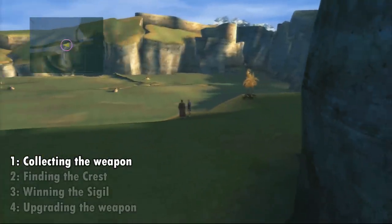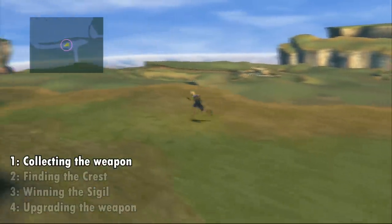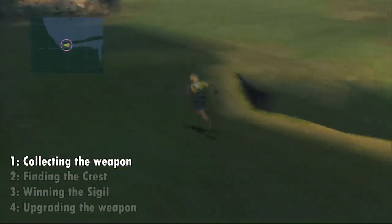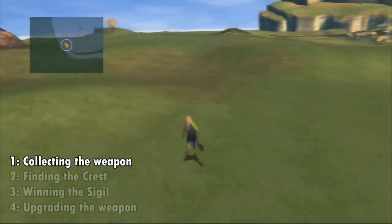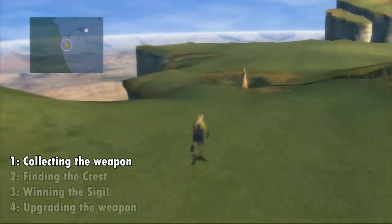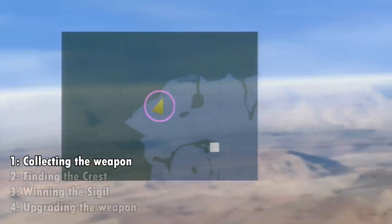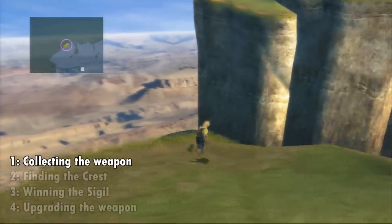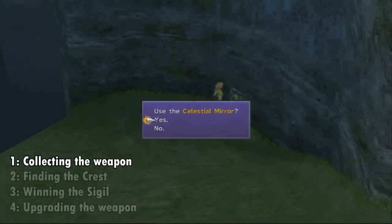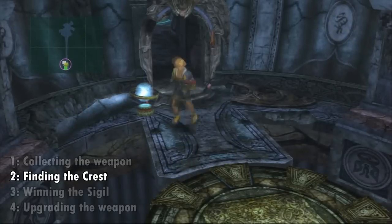Now that we've completed the race and beaten the trainer, you'll notice a man standing here — this is the man that has been blocking the entrance to Tidus' celestial weapon. Normally he wouldn't let you go down there, but he'd leave a clue that if something exciting were to happen, he'd have to watch it — hint hint, beating the chocobo trainer. There's a slope in the top left corner of the Calm Lands that you can see on the map; Tidus' weapon is located at the end of this slope. You'll find a spot on the wall where you have the option of using the celestial mirror, and after a cutscene you'll collect the weapon. That's the end of step one.